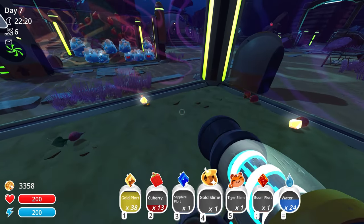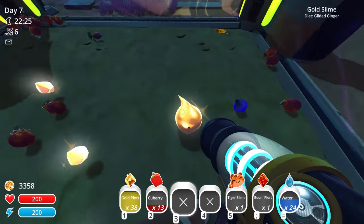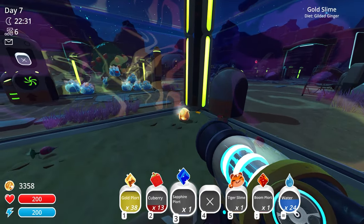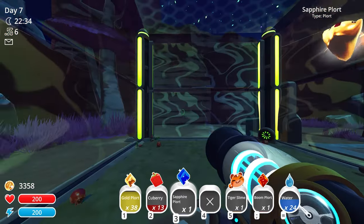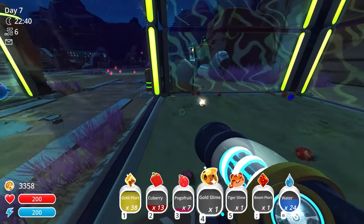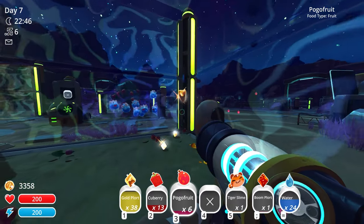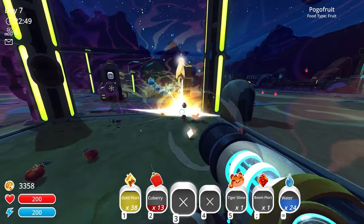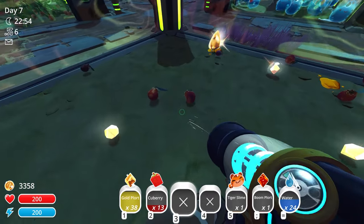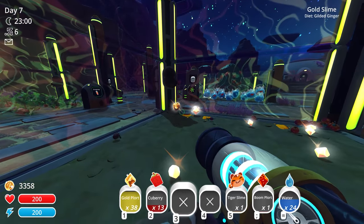I want to see if we can actually get an emerald slime out of this - it's supposed to be the safest place to try inside a corral. He's not eating the sapphire. The ports are getting suctioned up. Maybe I'll pelt him with some pogo fruit. Wait - is he just going to endlessly give us gold plorts? I'm not complaining if that keeps happening.